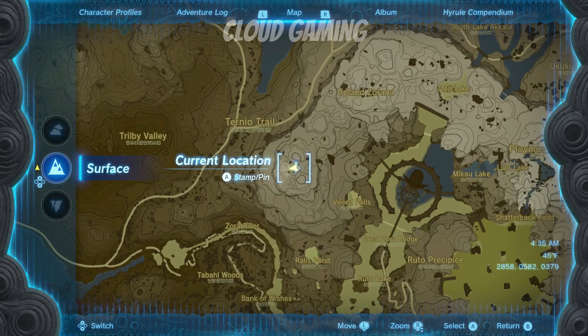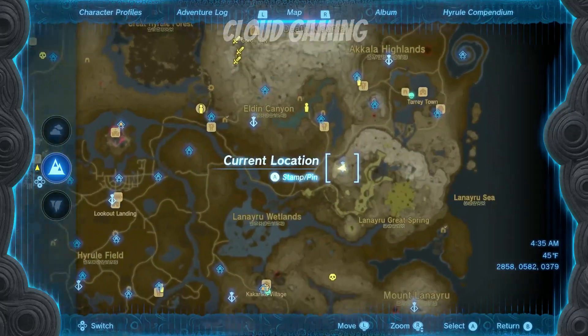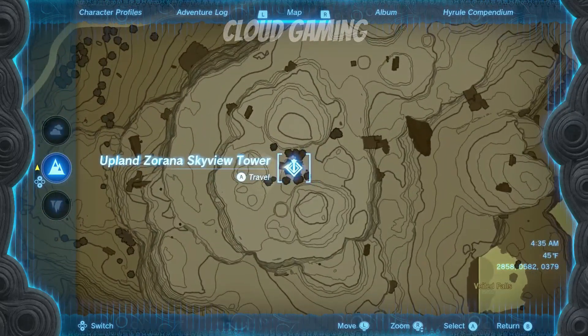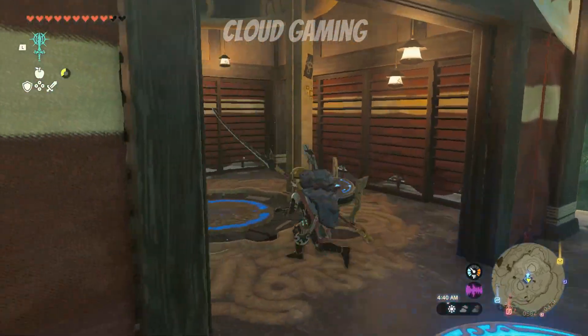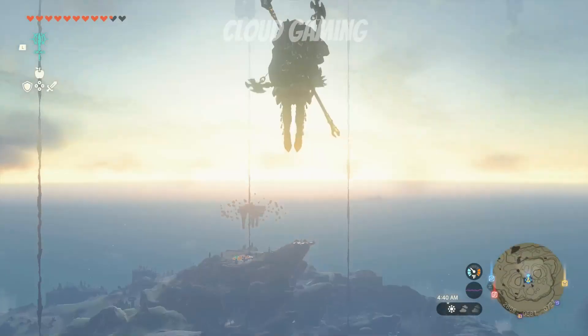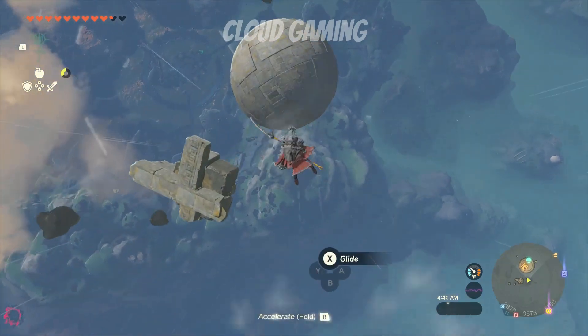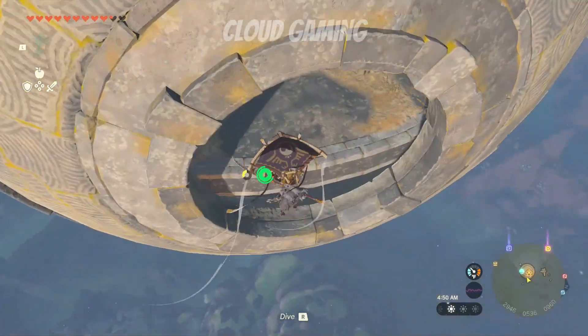Welcome back to another shrine solution video. The shrine is located on the eastern side of the map. To get here, leave from this sky view tower. Once you're in the sky, look for this globe, find the entrance, and inside you will find the shrine.